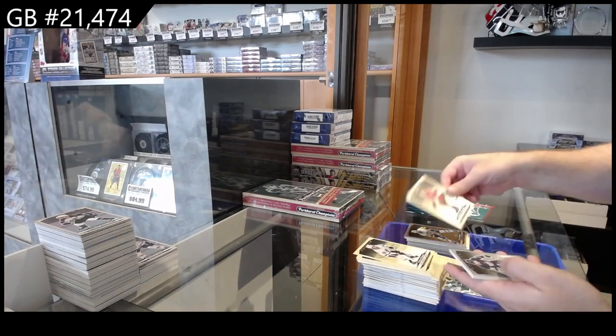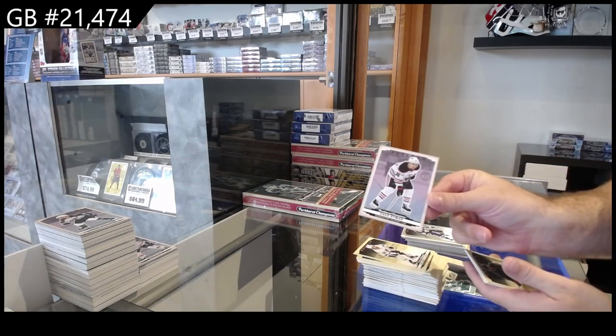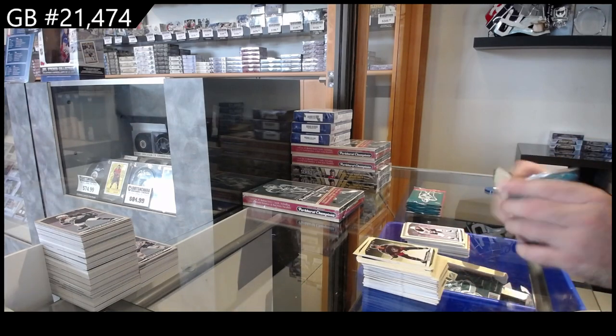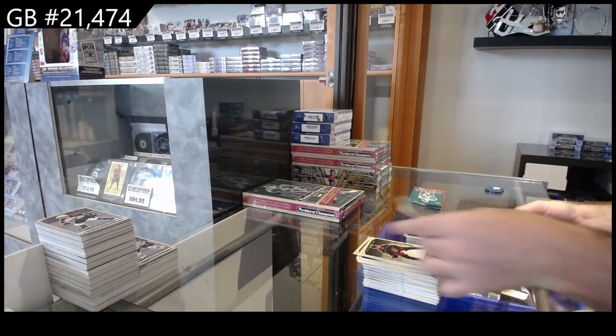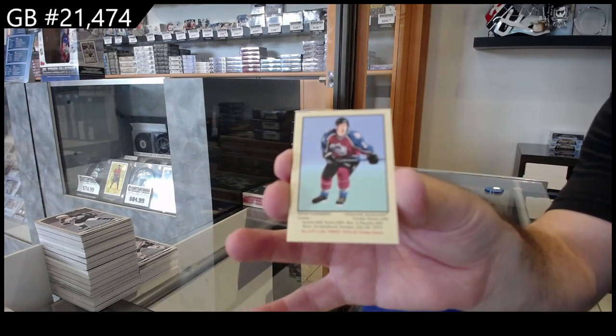Rookie of Galvis for Chicago, rookie silver of Abruzzese for the Maple Leafs, and a color variant of Hyman for the Oilers. Rookie of Tracy for the Ducks, Carlstrom for the Stars, silver rookie of Isomont for the Jets, and a Forsberg mini for the Avalanche.